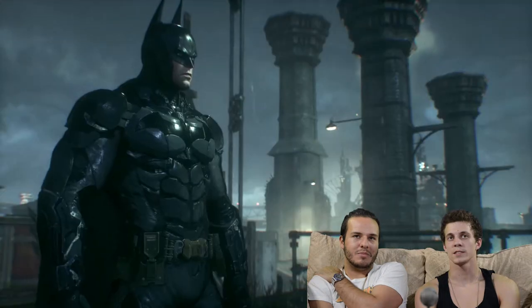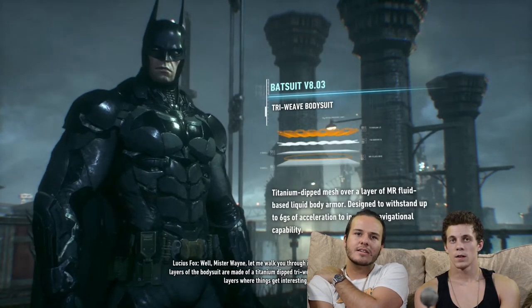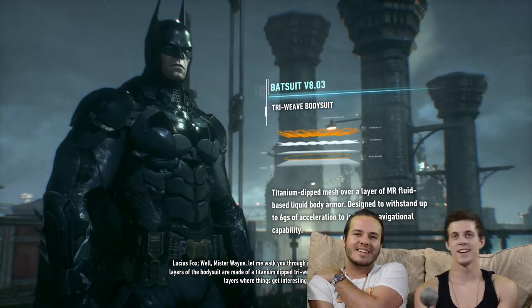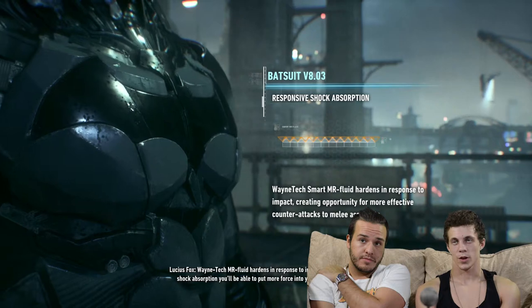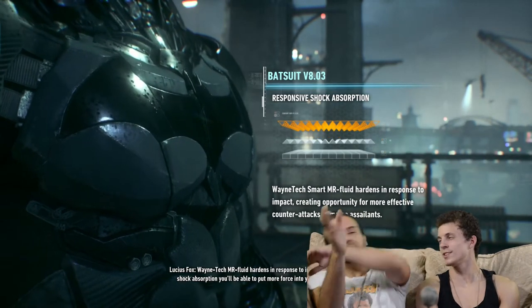Why is he so angry? [In-game: 'Mr. Wayne, let me walk you through it. The outer and inner layers of the bodysuit are made of...'] So it's like Under Armour — Bat 2 version. [In-game: 'It's between those layers where things get interesting.'] Trampolines! We installed trampolines in your suit, Mr. Wayne. Whee!